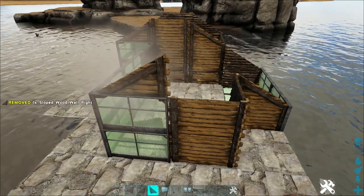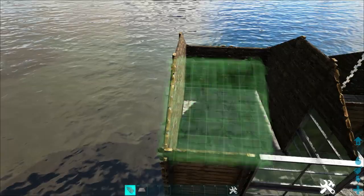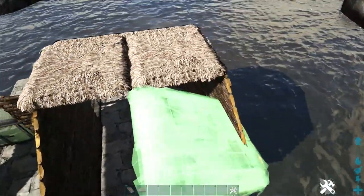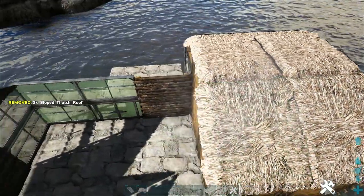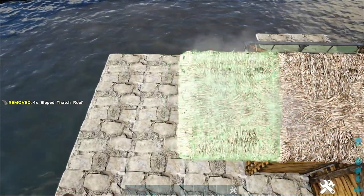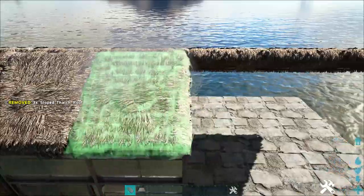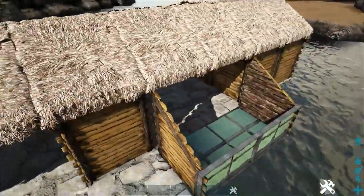Back over here on this side, add the appropriate flipped sloped wooden wall to each of these. Next we're going to work on the roof. Start by placing two sloped thatch ceilings, followed by two regular thatch ceilings on top, and then two more sloped thatch ceilings to fill in this area over here. With those placed, take this across the rest of the build — add three more here, and then take this one three more out as well to the edge of our foundation. Go back and do the same thing — add six more sloped thatch ceilings. Then come over to the back side on that little portion and add two more sloped thatch ceilings on top.